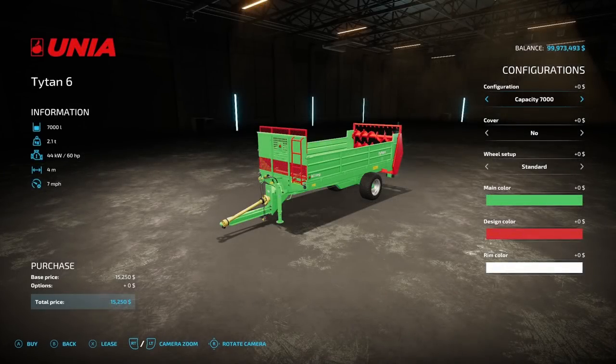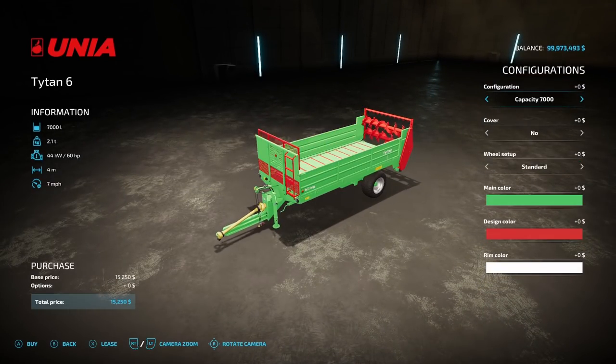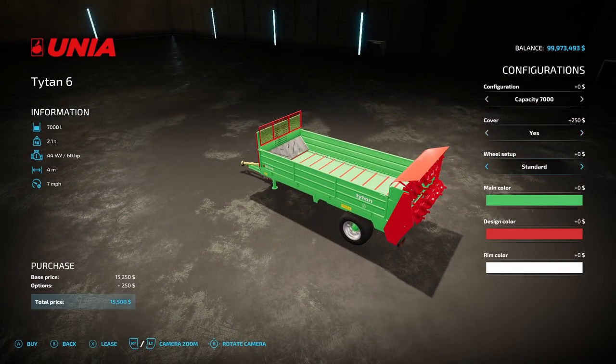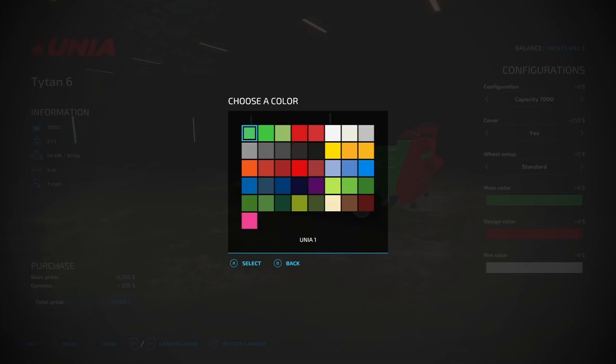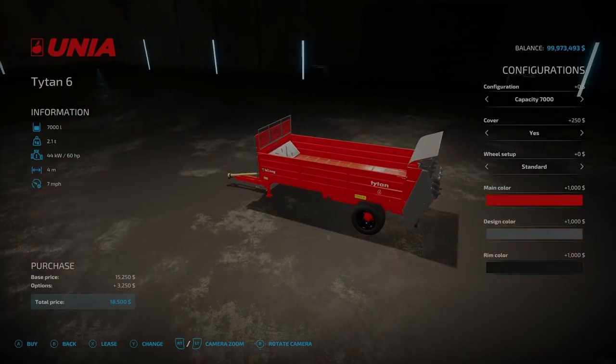After that, we have a new manure spreader — the Una Triton 6 from Karis. It holds 7,000 liters, 2.1 tons, requires 60 horsepower, 4 working meters, 7 miles an hour operating speed, $15,250. Capacity options: 7,000, 8,500, or 10,000 liters. Cover option: yes or no. Wheel setup: standard or various wide tire options. Any main color, design color, and rim color you want.